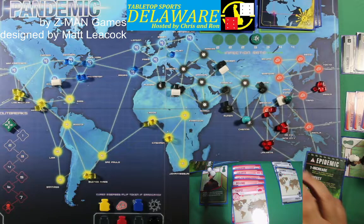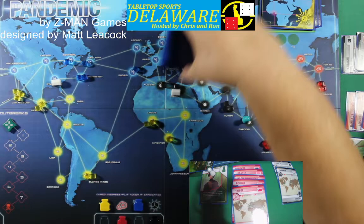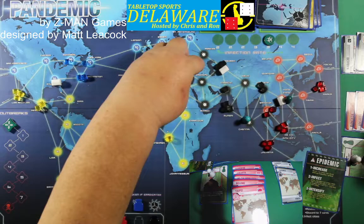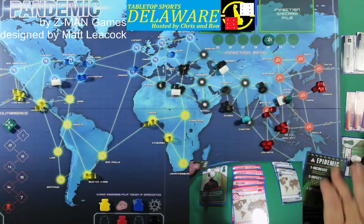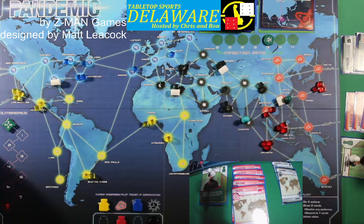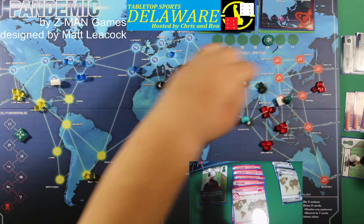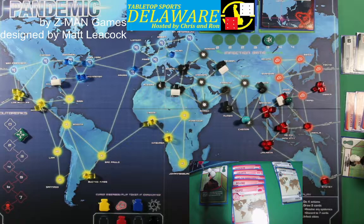Now we're going to see it get ugly. Move the infection rate marker, then take the bottom card — it is Istanbul, and Istanbul gets three cubes. We haven't had an outbreak this whole game. Infect three cities: Ho Chi Minh City has three, so it cannot be infected — it outbreaks. Outbreak goes to one. Bangkok — oh this is going to hurt. Hong Kong. Manila. We may have just lost the game.